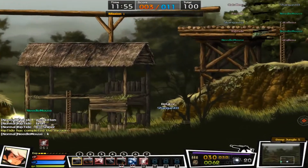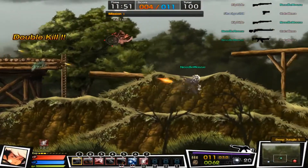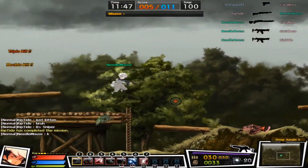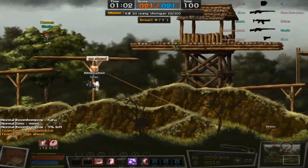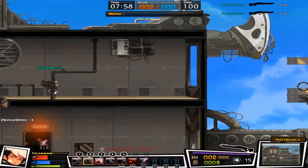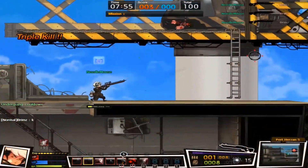Once you earn up enough SSP from killing opponents, you can activate his special ability, Speed Star. This ability will increase Karl's speed temporarily, allowing him to take charge of the battlefield. The higher the SSP, the faster Karl's speed will be. By the way, you can also use Running Jump to fire his weapon, allowing you to pull off some sweet MLG kills.